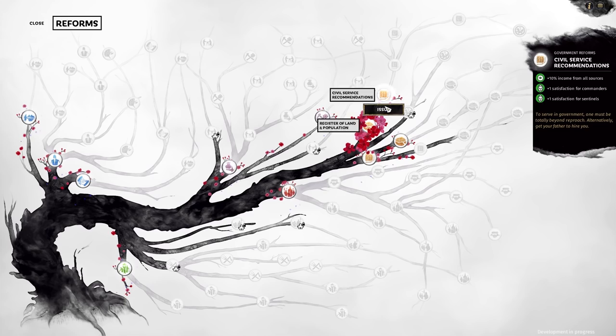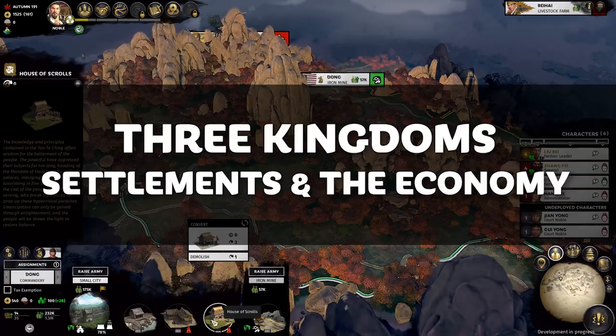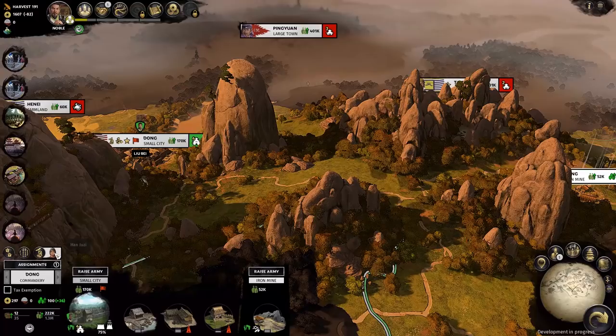I spent a good chunk of my time just looking at information across the board, and as such I didn't get to spend a lot of time diving into settlements and the economy as I would have liked. That being said, there is a lot to it just from what I saw. Provinces are now called Commanderies, and they are split up almost exactly like the Thrones of Britannia. Your minor settlements contain resource-only buildings with your main settlement containing the rest of your government and economical chains. Unlike Thrones, minor settlements do have garrisons which can be upgraded as the resource building levels up.